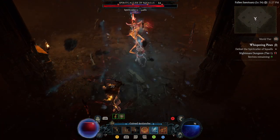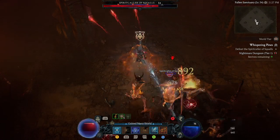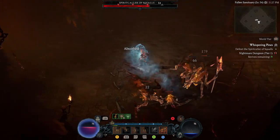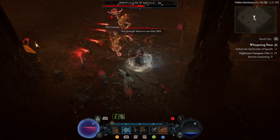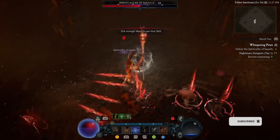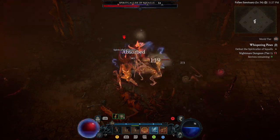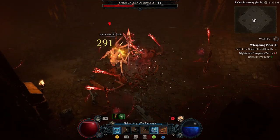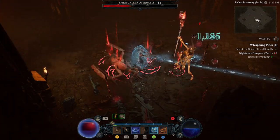Nightmare dungeons not only scale in difficulty with the tiers, they also have something called afflictions. For example, you'll sometimes see a lightning affliction — an indestructible floating rock that chases you around the dungeon with a set area of damage, so make sure you get out of the way before it goes off. Another affliction is an orb that turns into a shield — if you're not under that shield after the allotted time, a bolt of lightning will hit you, sometimes causing fatal damage.